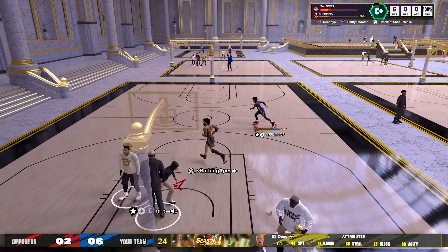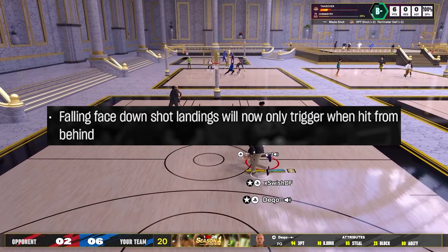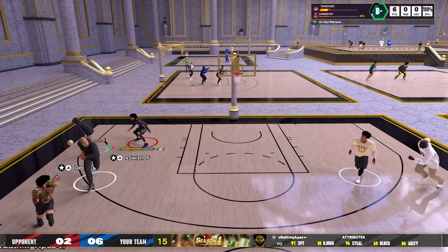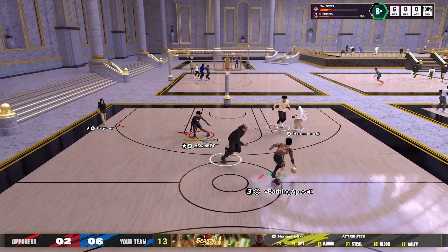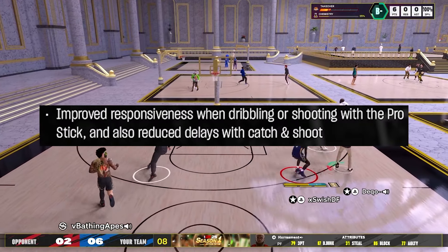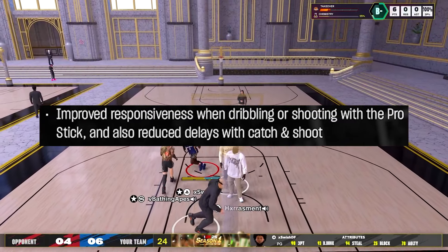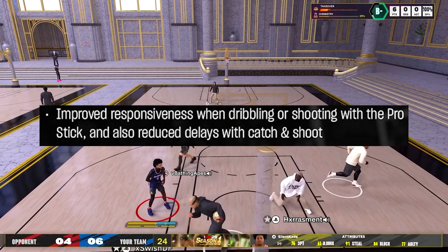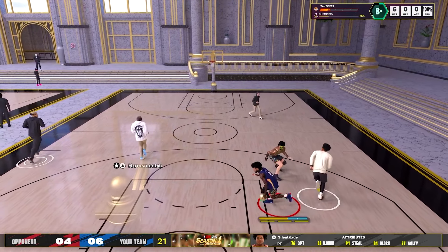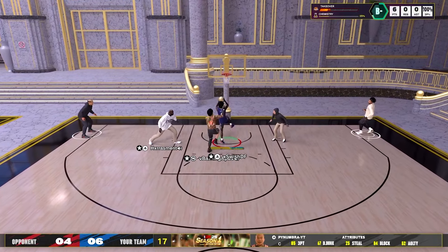This doesn't really impact shooting too much, but falling face-down shot landings will now only trigger when hit from behind. I believe they're talking about animations where you get knocked to the floor — so whenever there's a defender in front of you and it's a smothered shot, you won't get knocked to the floor anymore. Also, 2K fixed the delay with rhythm shooting: improved responsiveness when dribbling or shooting with a pro stick, and reduced delays with catch and shoot. I talked about how rhythm shooting was really delayed at times, and it looks like with the new patch they've actually fixed that.